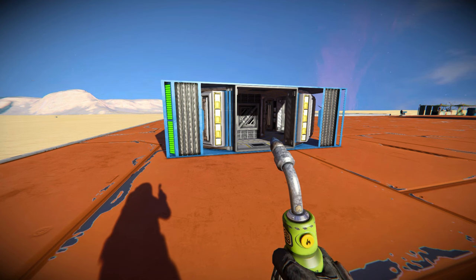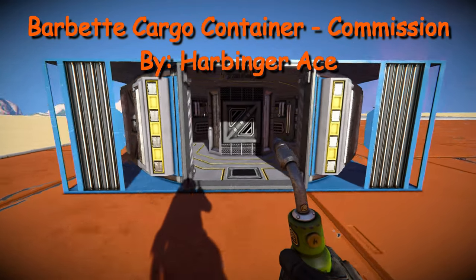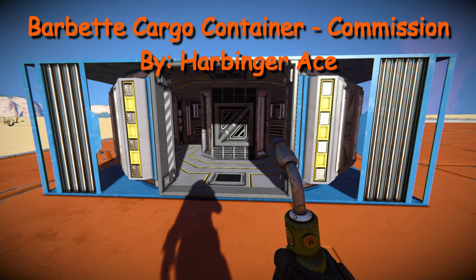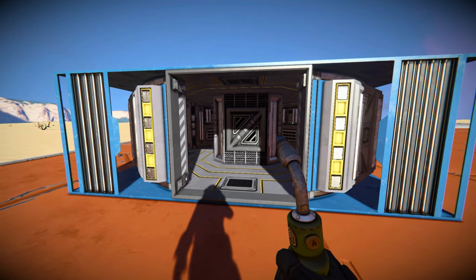It is called Barbet Cargo Container. It was a commission, and it was created by Harbinger Ace. What it is, is a walk-in container that is heavily reinforced.